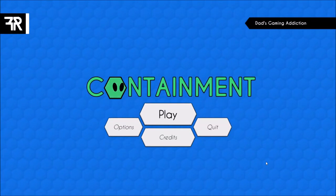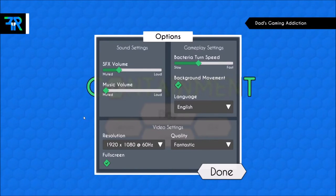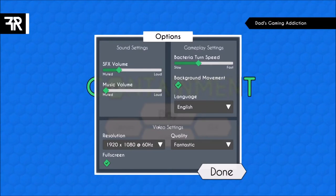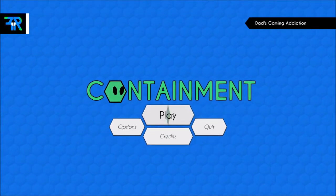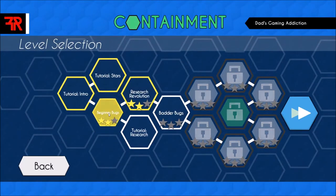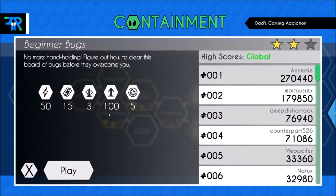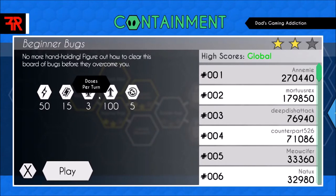Hey folks, this is Vint with Ad's Gaming Addiction, and today we're going to quickly review Containment. This is a game that you can find on Steam for about $2. It's a puzzle-slash-simulation game where you're trying to earn points while controlling the growth of bacteria on a grid.